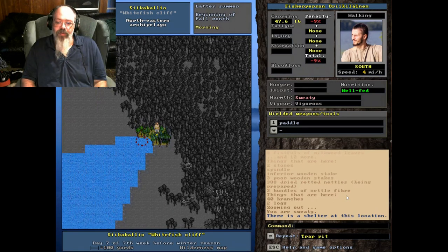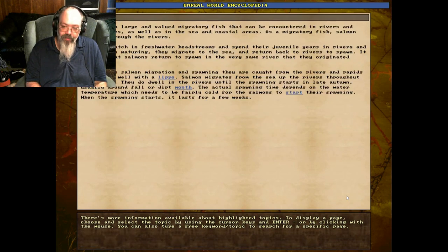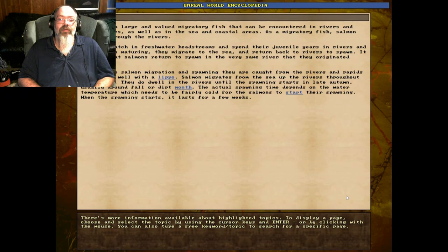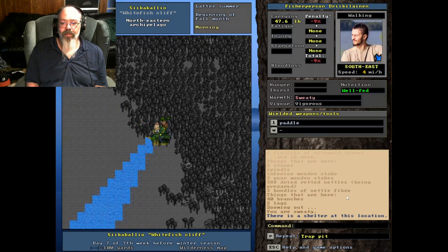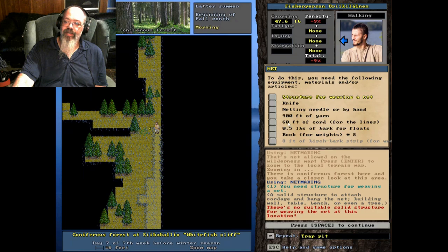Getting into fall months now. According to the in-game encyclopedia, salmon should be starting to spawn soon. Salmon are caught from rivers and rapids especially with a lipo — they migrate from the sea up the rivers throughout summer and go to rivers until spawning starts in late autumn, usually around fall. The water temperature is a factor. What I need is cordage, and I can't get that very easily — I need nettles for that. I've got a needle and 900 feet of yarn — I should have just enough to make one net.